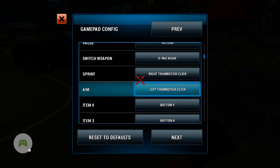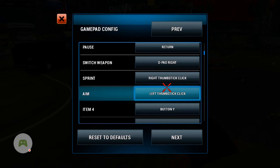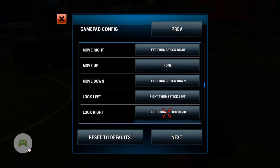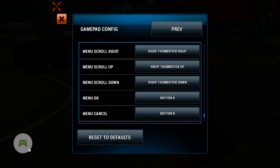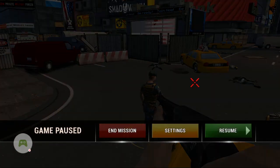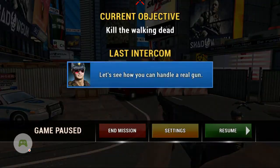Aim — left thumb stick click. Oh wait, no, I want this button. Everything after this should be fine, so let's click out of this. Let me see how far I am into the game — about halfway through the video and I've already got amazing stuff going on.